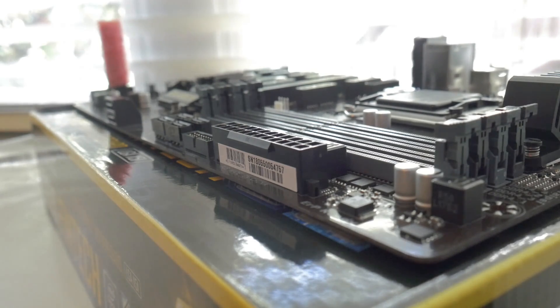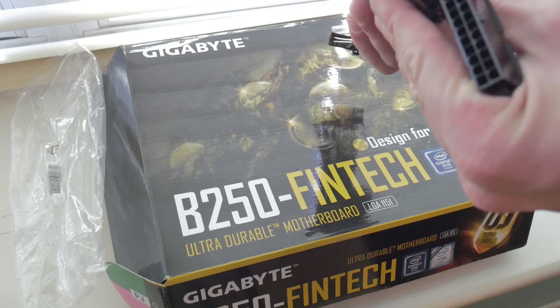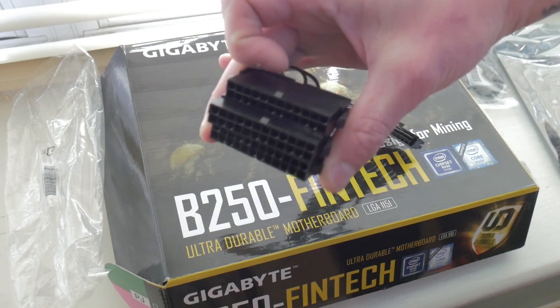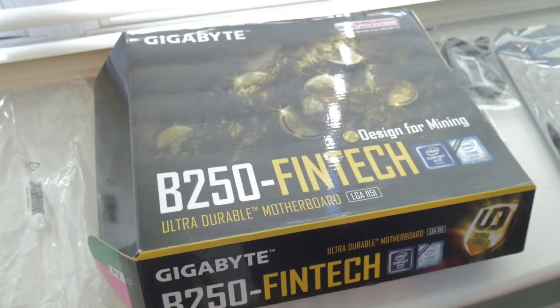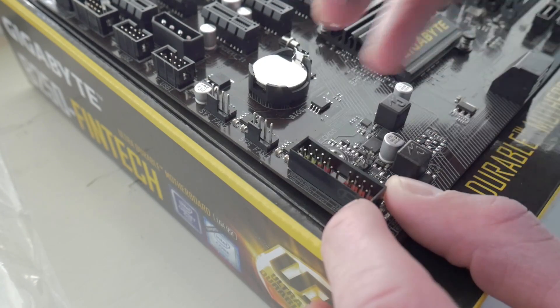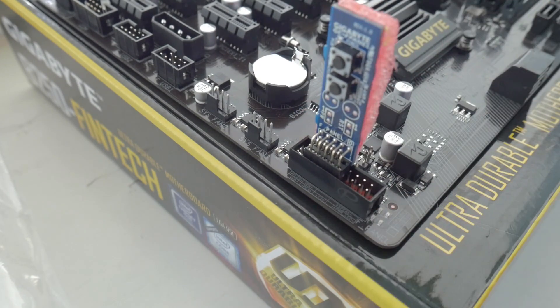The motherboard is going to require a standard 24-pin power adapter for the CPU as well as an additional 8-pin power adapter. One of the nice things about this motherboard in particular is that it does come shipped with a three-way power supply splitter out of the box, so you can hook up to three power supplies directly to this motherboard without having to go out and purchase a splitter separately. Also, while it doesn't actually have power or reset buttons on the motherboard itself, they do ship it with a little button that you plug into the front panel header, so you can control the power and reset without needing a separate button.